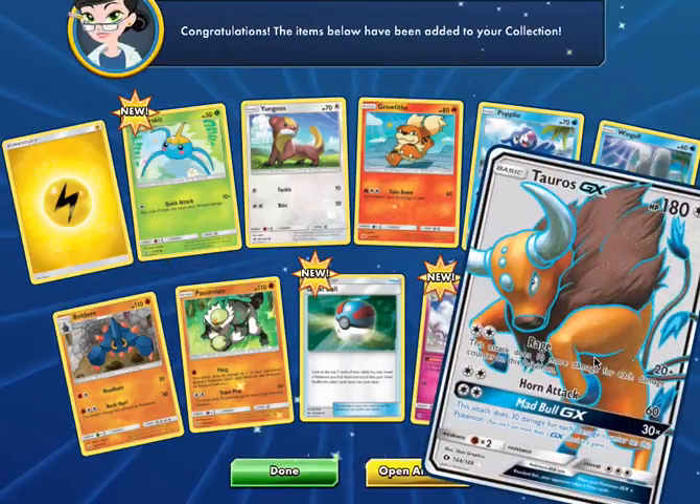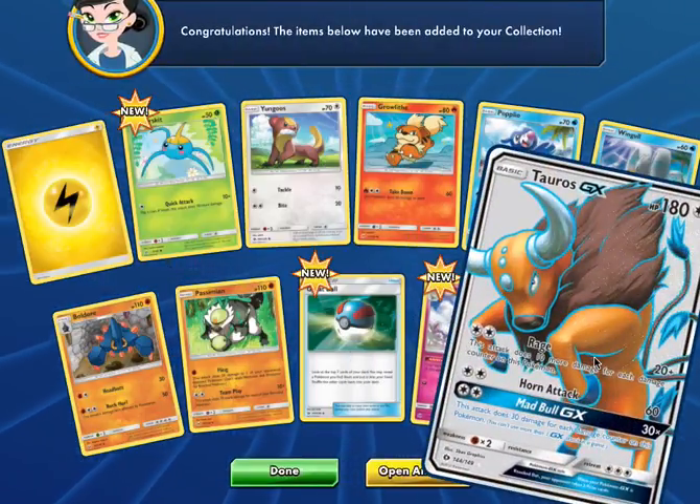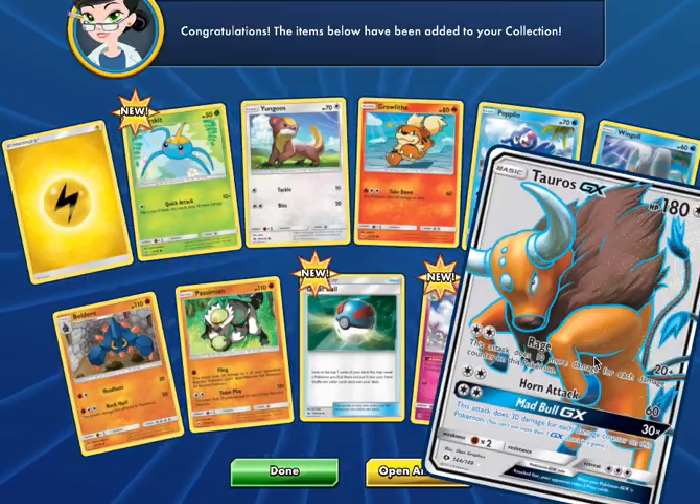And finally our Rare is Full Art Tauros GX! We're starting off the same way we started last time when we pulled Soros — last time it was Lapras.